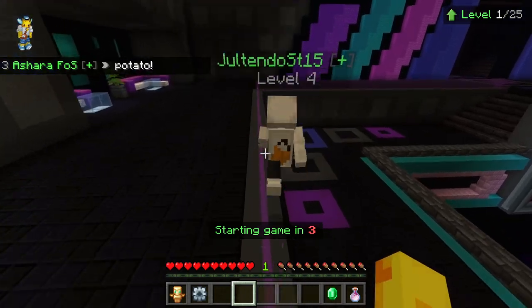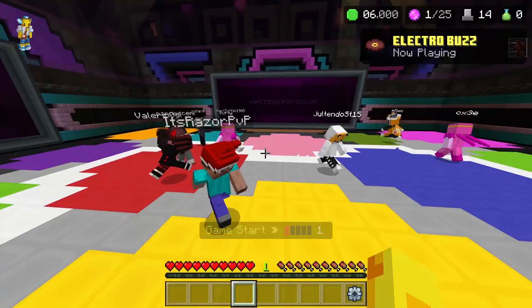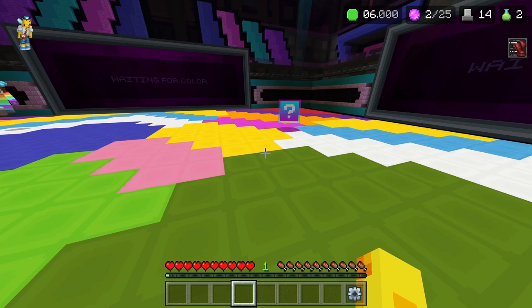The Hive Block Party just dropped yesterday, and today we're going through all the cosmetics and unlockables in the Hive Block Party. There are 25 levels that can be unlocked in the new Block Party game mode, which is pretty normal for a party game mode.